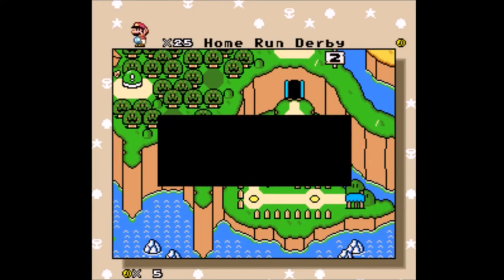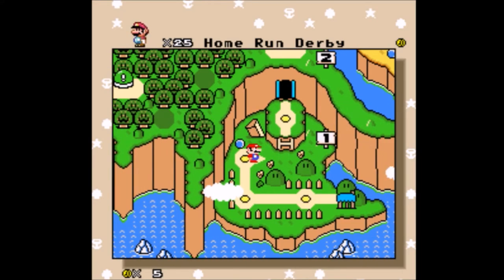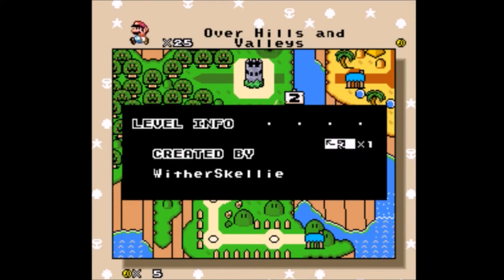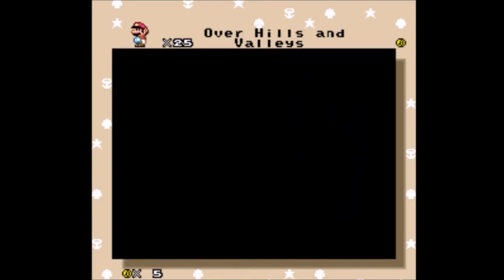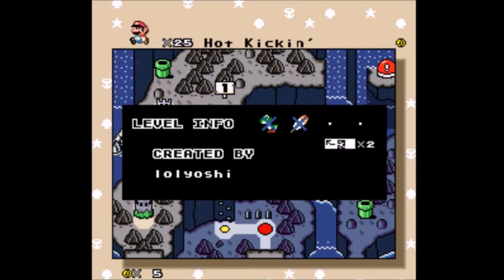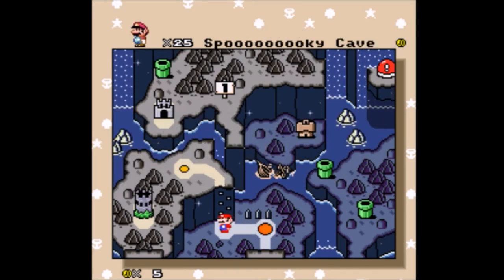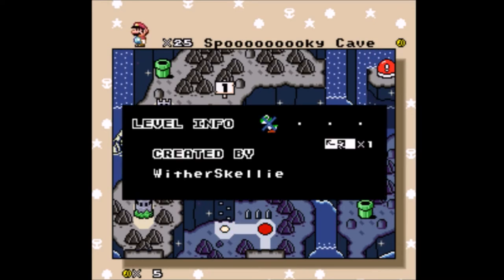It felt like FT-29 to me. Mandu — I expected that one since I remembered Mandu made another hack with the bat in it. We've got Overhills and Valleys, Wither Skelly — I've never heard of that person, but it was a fun level, so good on them. We've also got Hot Kicking, Lol Yoshi. And Spooky Cave by Wither Skelly again.